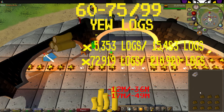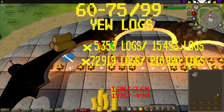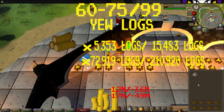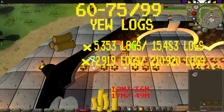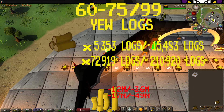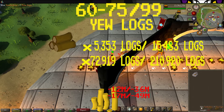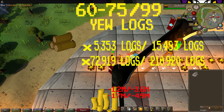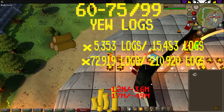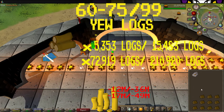From 60 to 75, burning yew logs, it will take 5,353 logs using the normal method and 15,443 logs using the AFK method, costing you 1.2 mil using the normal method and 3.6 mil using the AFK method. If you are free to play, this is also the fastest way of getting to 99, costing you 72,919 logs using the normal method and 210,920 logs using the AFK method, costing 17 mil using the normal method and 49 mil using the AFK method.